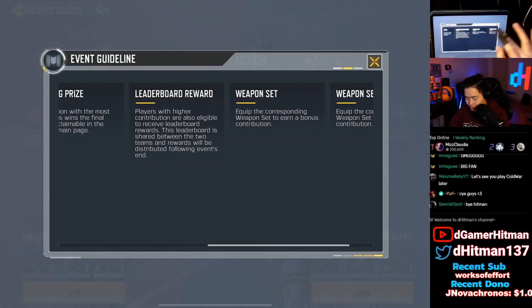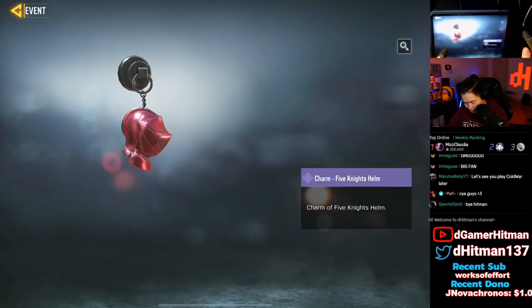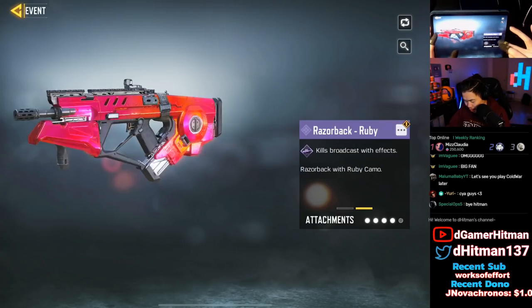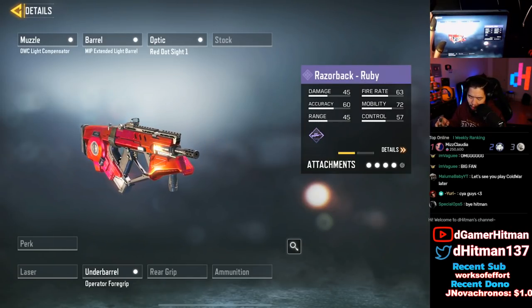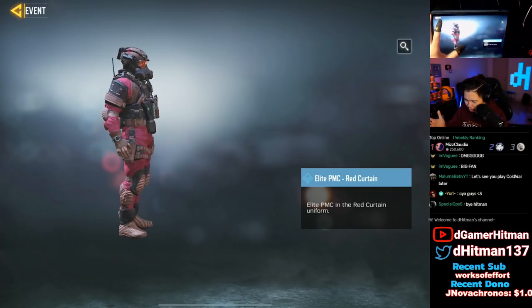You can pick a side to see what you can get. Let's go check some of the rewards first. On the red side you get the red charm and the Ruby Razorback. For attachments it shows OWC Light Compensator, Extended Light Barrel, and Red Dot. So the red one's not bad.